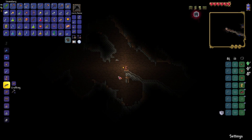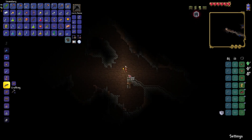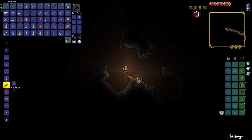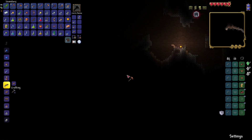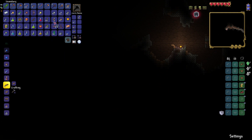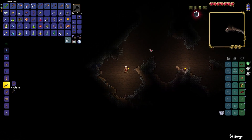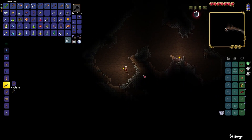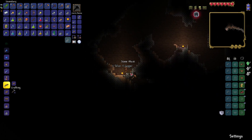It led to a bigger cave. Life crystal! Okay, my inventory is too full — let's get rid of these cobwebs. We're at seven hearts now, let's go! I think we just need like eight defense and then we have a chance of summoning a slime rain, which is pretty rad.